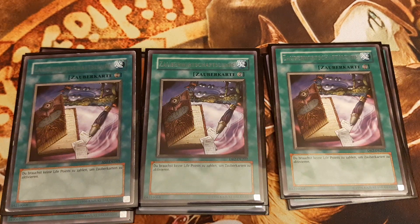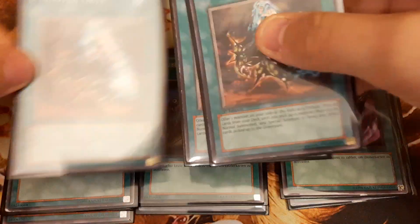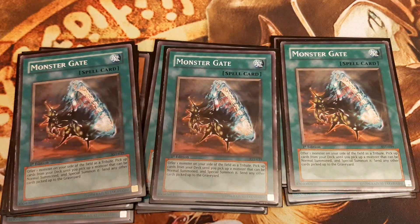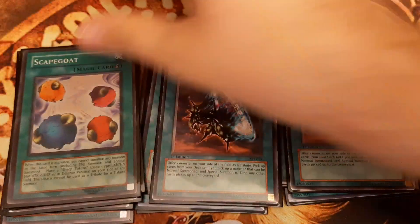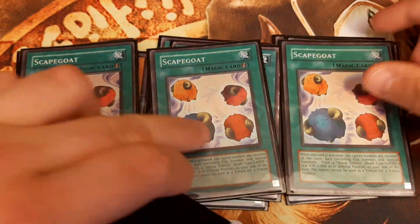While Mass Driver has to be hard drawn, Cannon Soldier and Dark Magician of Chaos do not. The best way to summon either of them is using Monster Gate on the six token-generating spell cards, transforming the tokens into Dark Magician of Chaos or Cannon Soldier, as these are the only two monster cards we play in this version. For Monster Gate, I play triple Scapegoat and triple Stray Lambs.